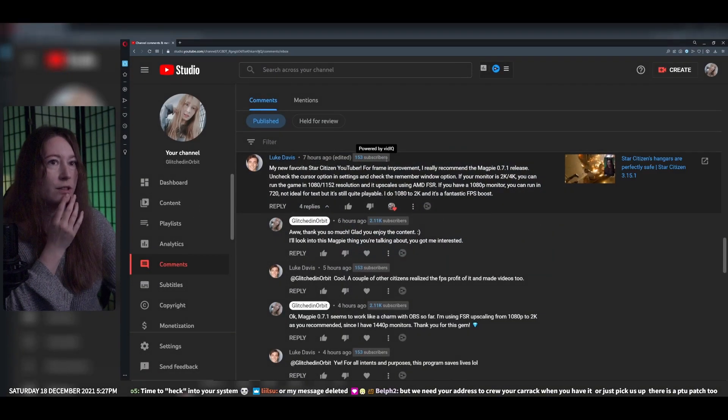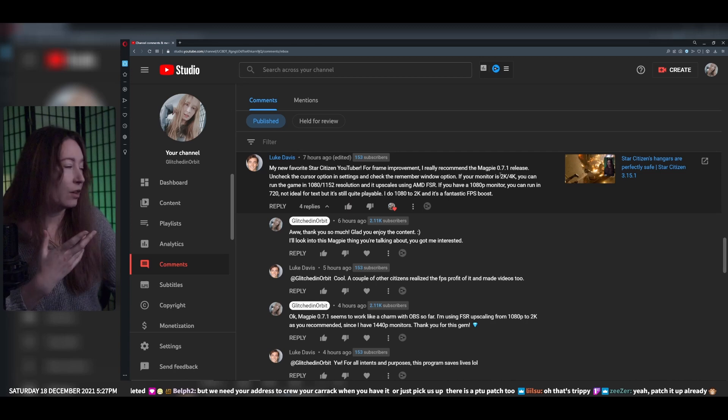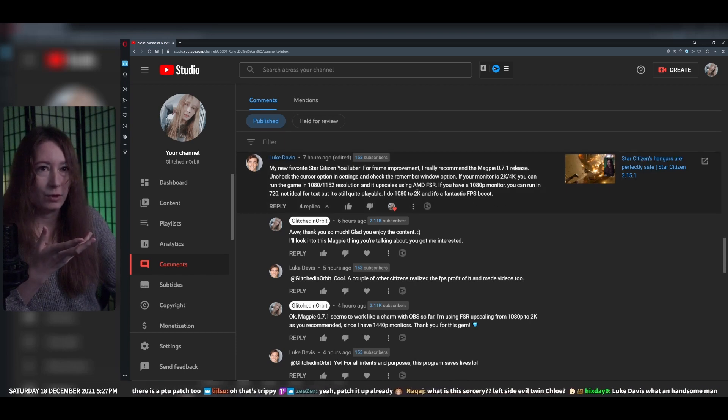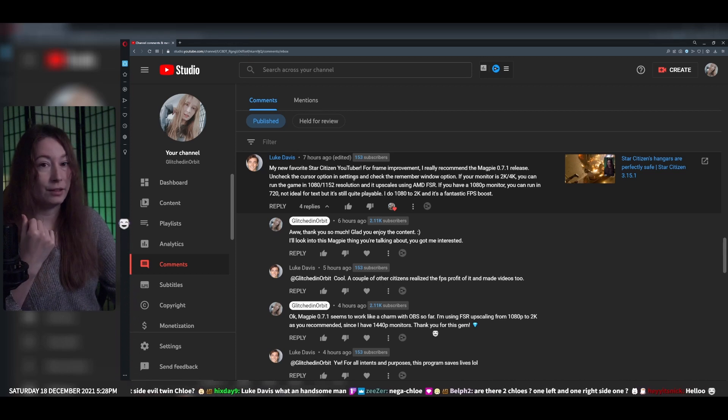Someone sent me a lovely comment on YouTube recommending Magpie 071 release because apparently you can upscale Star Citizen to get better framerate. Since I'm running at 1440p on my monitor, I want to set it to 1080p and upscale to 2K, because apparently it improves your framerate a lot — I got about an extra 10 FPS. I want to see what the difference looks like on stream as well.